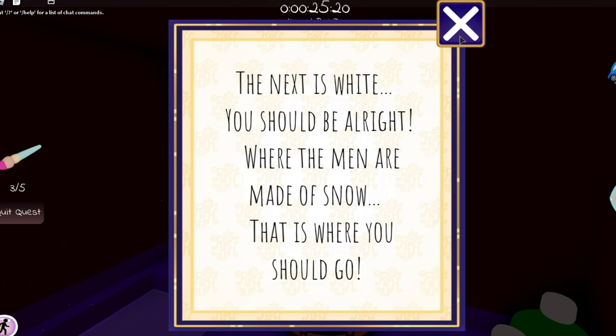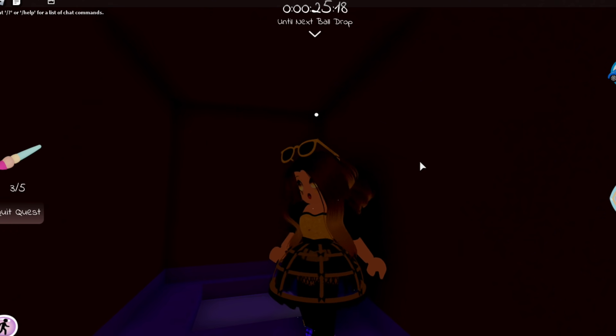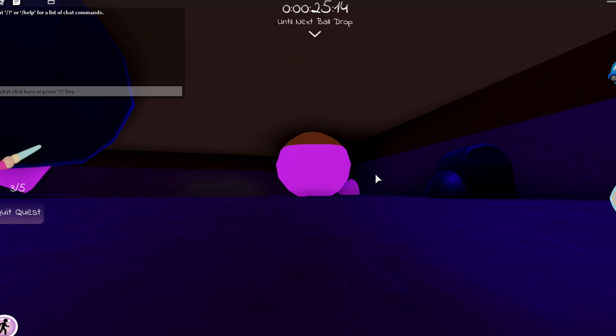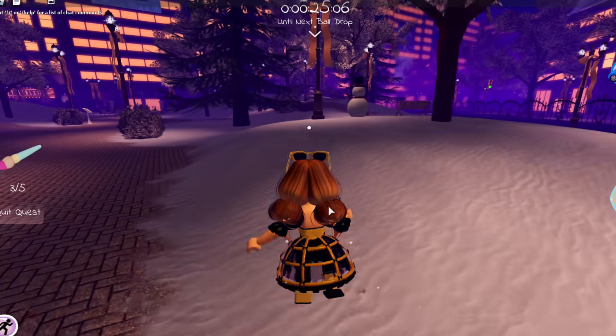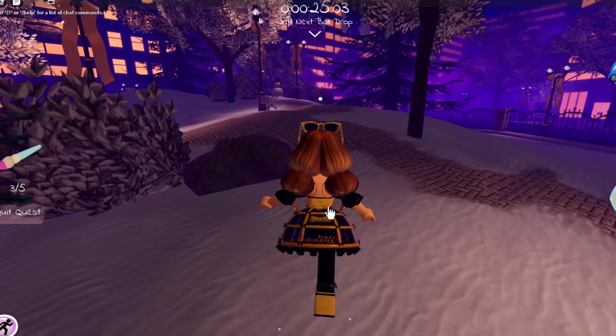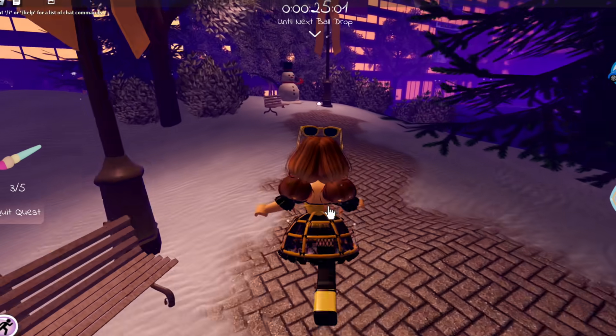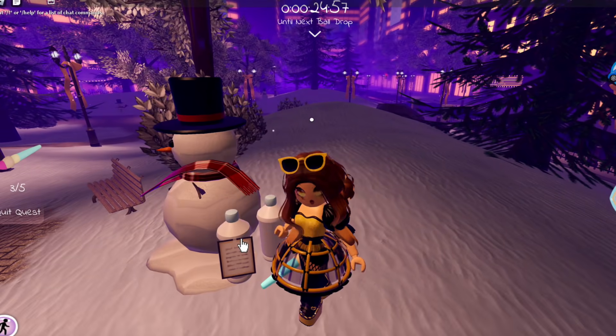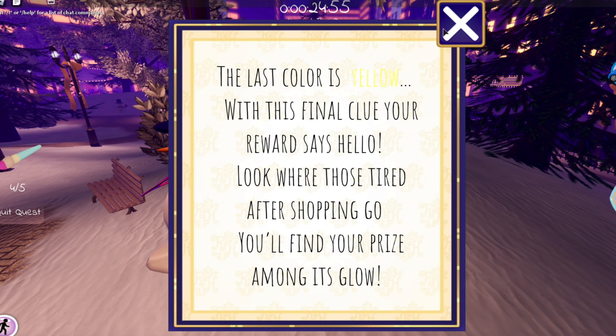Next is white, and we already know it's in the park because of snow and snowmen. I quickly reset and from the spawn point go into the park, a little to the right toward the back. Right there is the white paint next to the snowman.